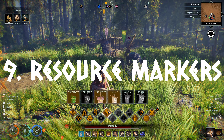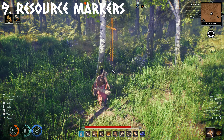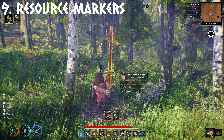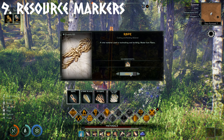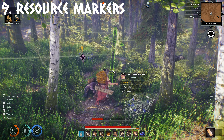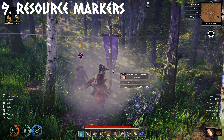Number 9, Resource Markers. Make sure you place resource markers in other areas so your villagers assigned to these tasks can go further out to find and harvest the resources needed for the base. Each gathering building placed will have a marker and a radius, but you may run out in that area or not have enough where you built your camp. So make sure to maximise this by placing flags further out in resource-rich areas.